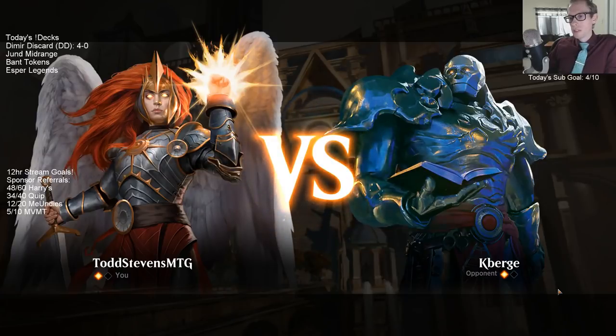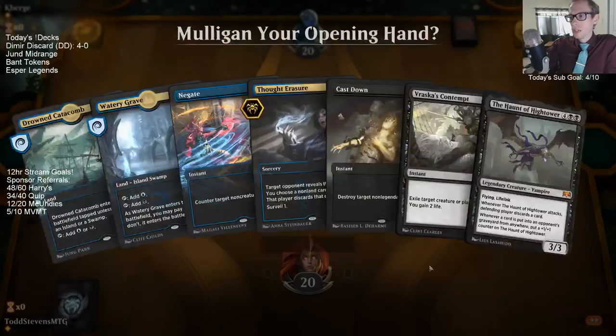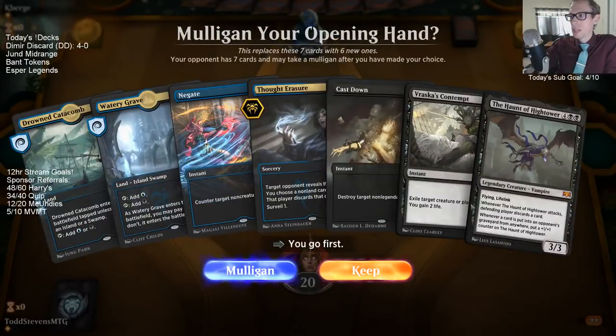That's what Haunt can do — turn the corner. All of our other cards are just kind of built on surviving, but you actually have to turn the corner and have something push you ahead. That's what Haunt can do.